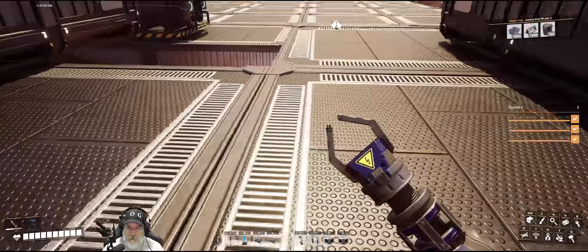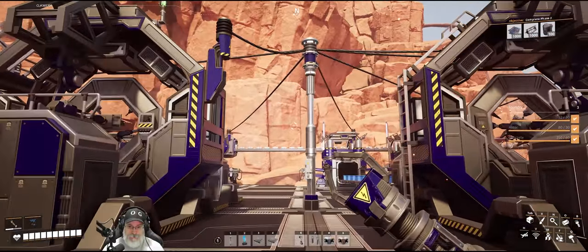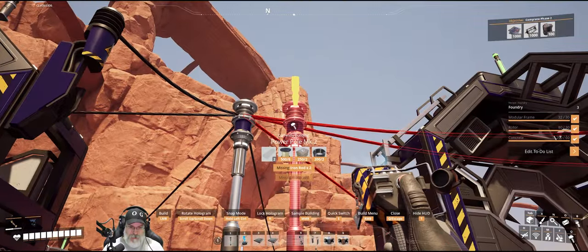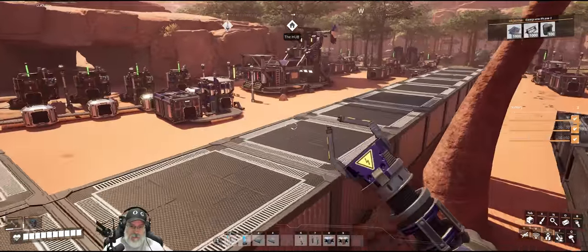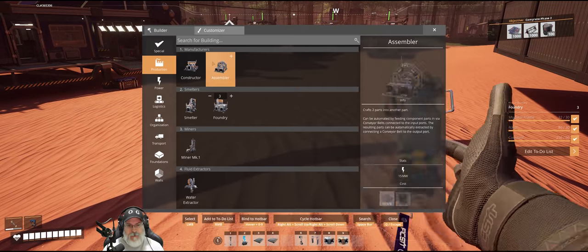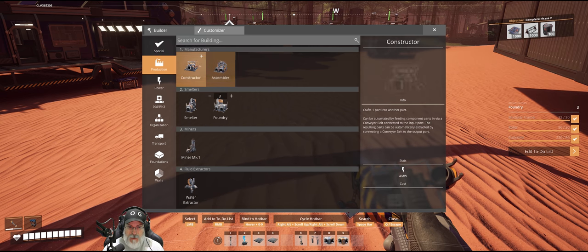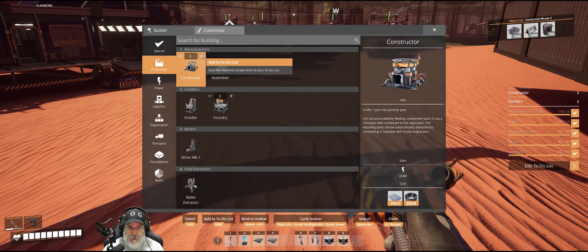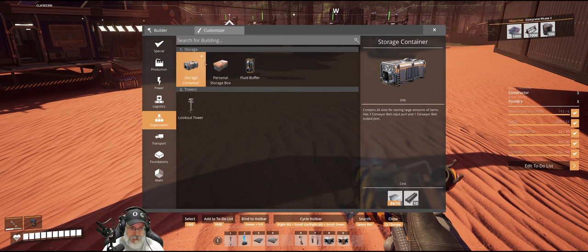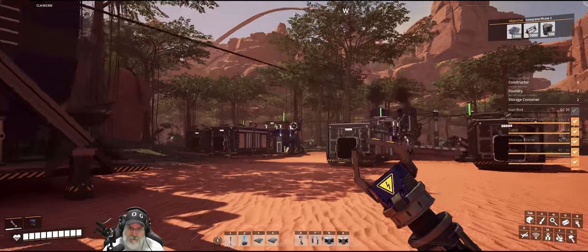Let's go over here and fill that in so I don't fall down in the hole. We have three foundries queued up, and then we're going to need three constructors. And then we're going to need two storage containers for what I want to do. So we have everything except for rods.